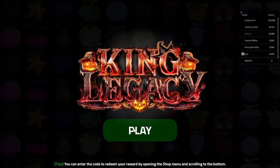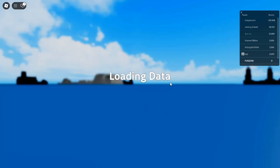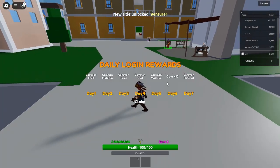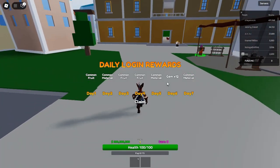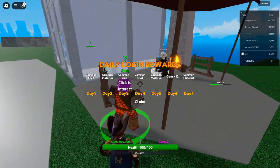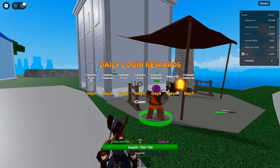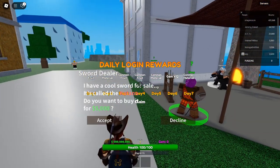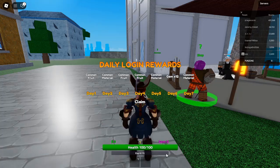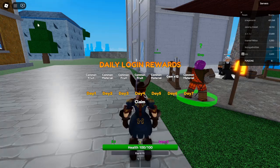If you're a Roblox enthusiast and haven't yet dived into King Legacy, you're missing out on an exciting journey full of adventure, treasure, and strategy. One of the best ways to level up fast and get ahead in the game is by using codes. The developers are constantly providing new, working codes that offer various freebies, including gems, boosts, and cash. These codes can be a game-changer, especially in the early stages, where every bit of help counts. Whether you're looking to speed up your progress or gain an advantage in battles, these codes are essential for your success.